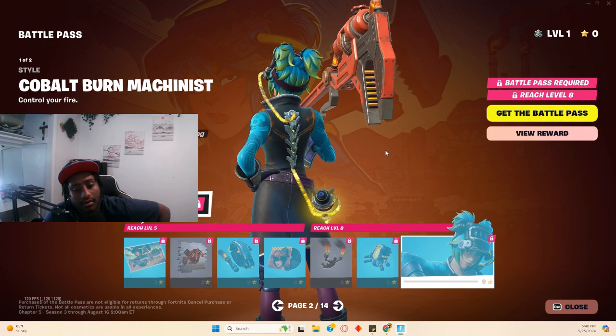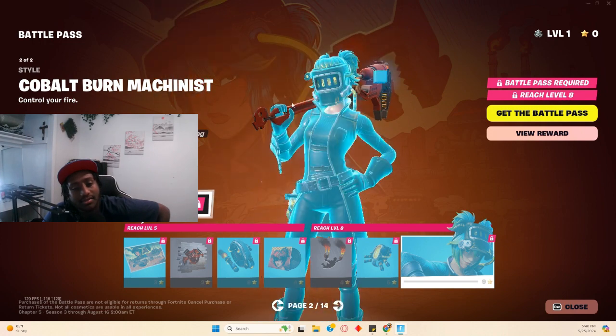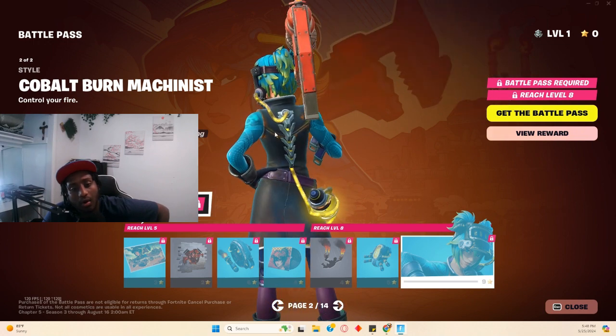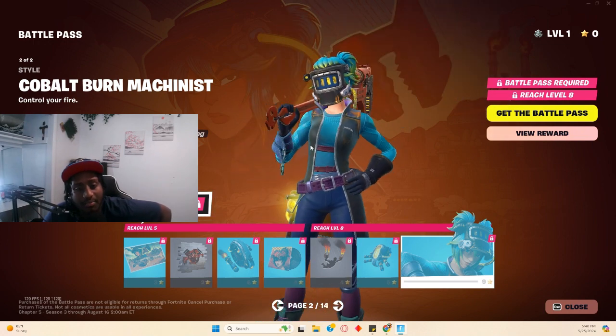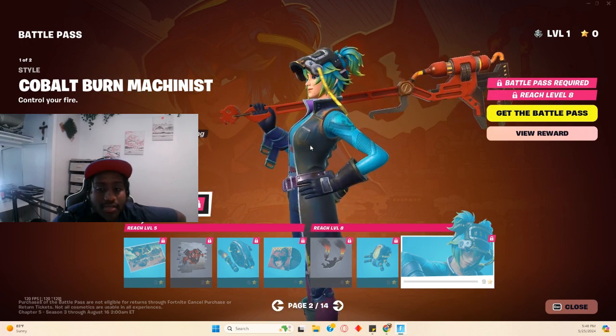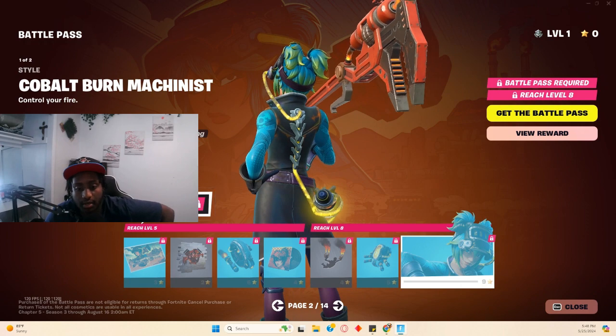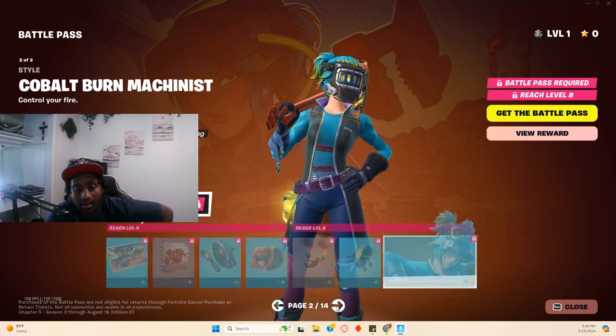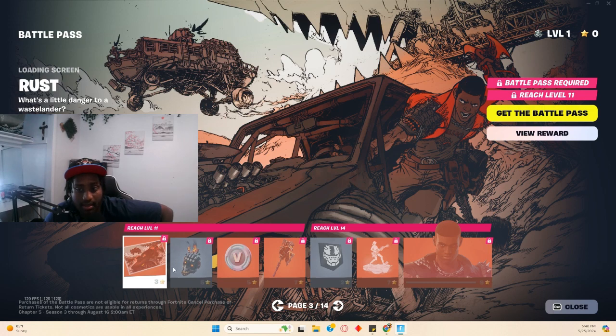Whoa, this looks different. Why is this different? Why isn't there a style that's like this for her orange style? What is that powering? It's powering her mask. But why? That's actually pretty interesting lore-wise. Why is that powering her mask? Is her mask like powerful?